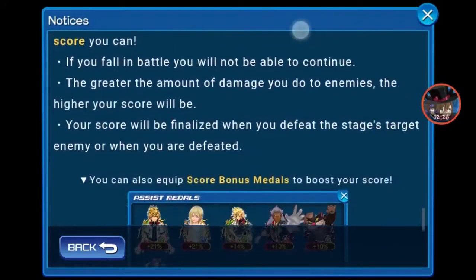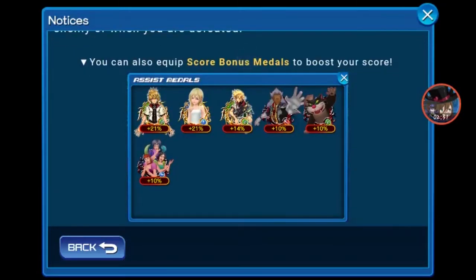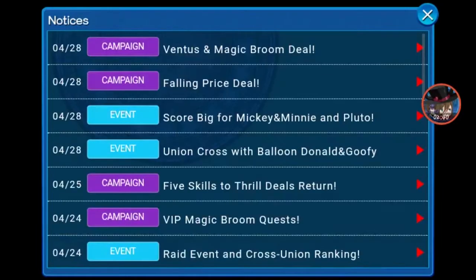The percentage medals are Illustrator Roxas, Agee Namine, Illustrator Ventus, Ansem, Lucifer, and Lady Tremaine and Daughters. No free-to-play medals for anyone.